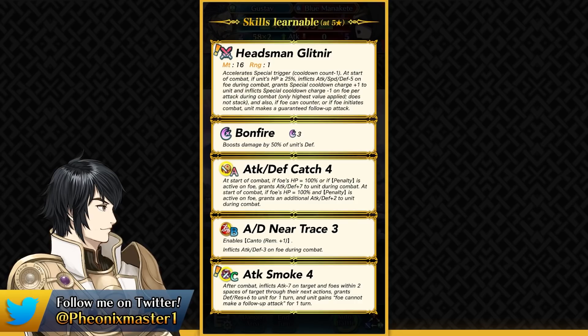He's got Headsman Glitner which can give him -1 special cooldown, so Bonfire becomes a 2-turn special, and he can inflict -5 speed, attack and defense debuff on the enemy during combat. This weapon also has Special Fighter built into it, which is really great because cavaliers don't really have access to a lot of special acceleration skills. This can also help him retaliate back with Bonfire and function well in the player phase because he can still run Galeforce with the auto follow-up and the special charge he can get.